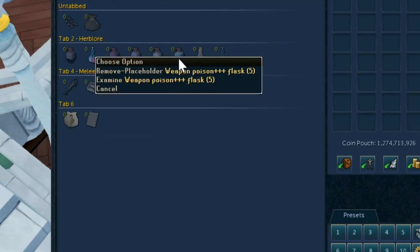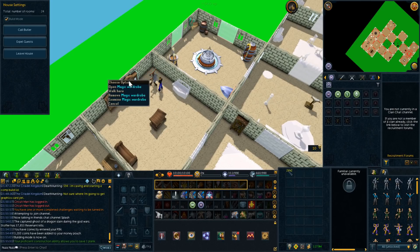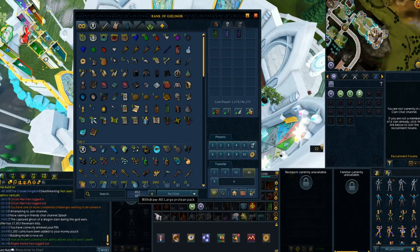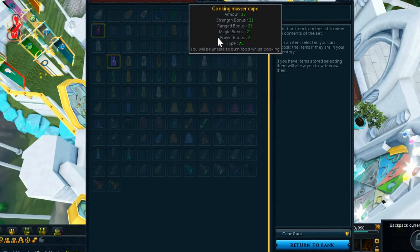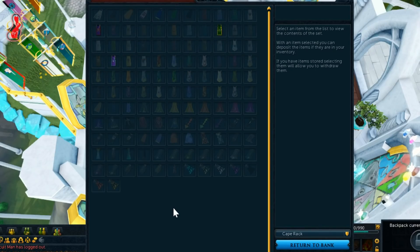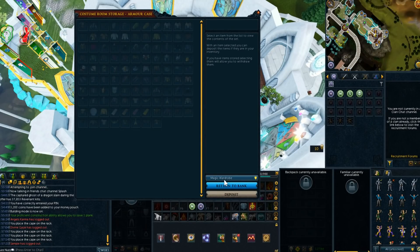The final thing I'll note is the costume room which can be accessed from the bank. You can build things in your house like cape racks, armor cases, and wardrobes to hold certain items. Once you have these built you can deposit and withdraw things into them from your bank interface. You'll click this small little house icon on your bank with the items you want to deposit directly in your inventory, then deposit them into these wardrobes in your house to save a ton of space. Whenever you need an item from them you can take them directly from your bank the same way you deposited them. This is great for things like skill capes that you don't use too often and other niche items.